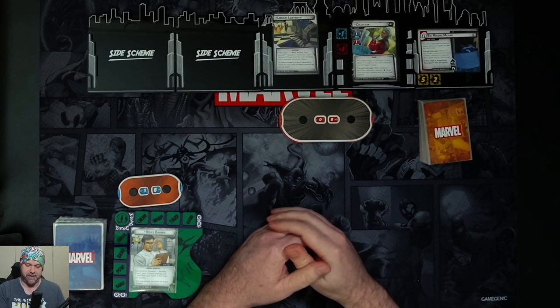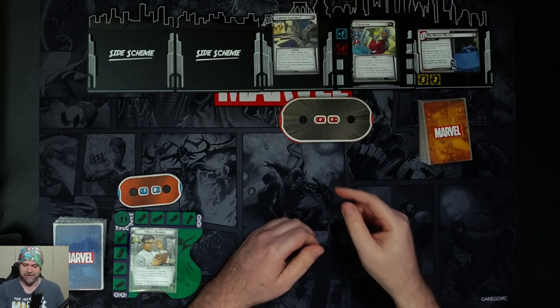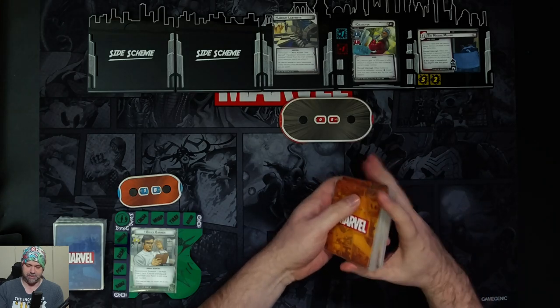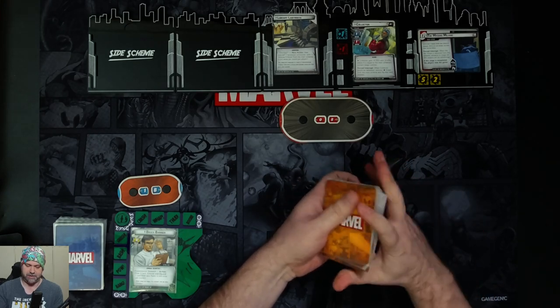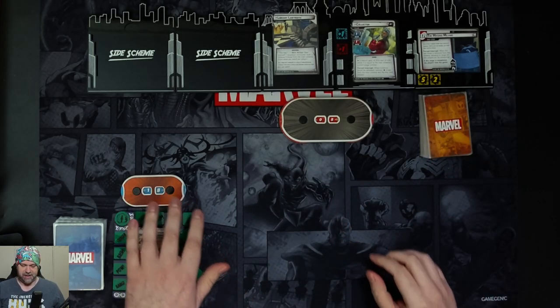There's a forced interrupt: when he would be defeated, we remove three threat from the main scheme and flip this card instead. I'll give a quick shuffle now in case I didn't do it earlier. So I think we have everything set up.